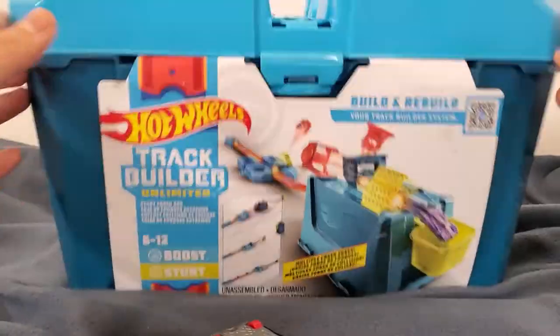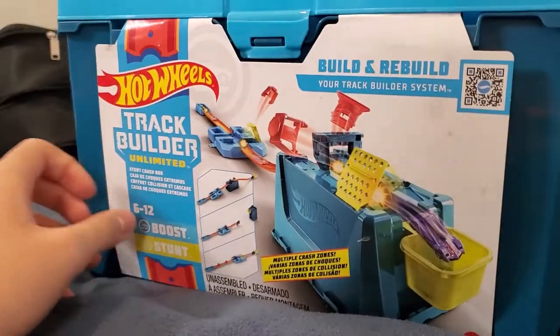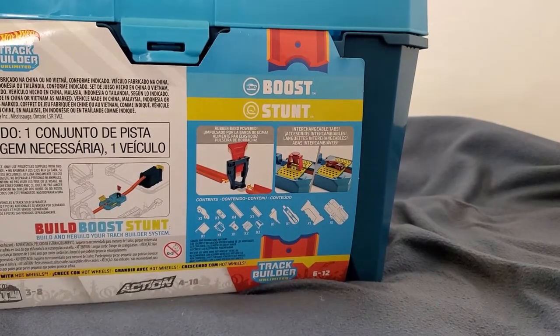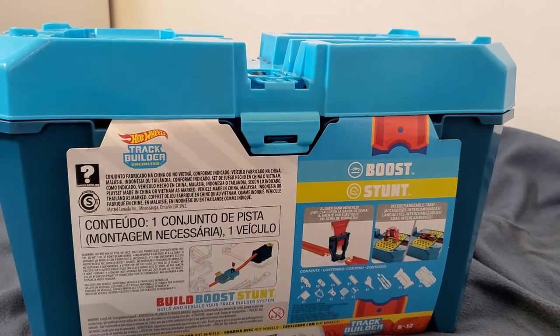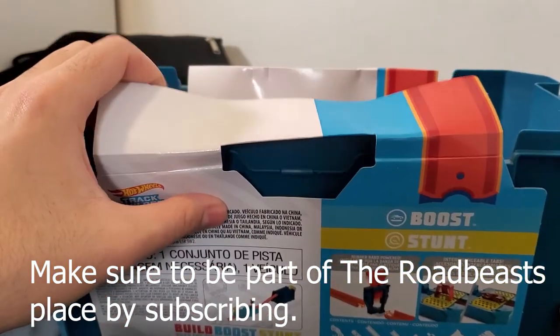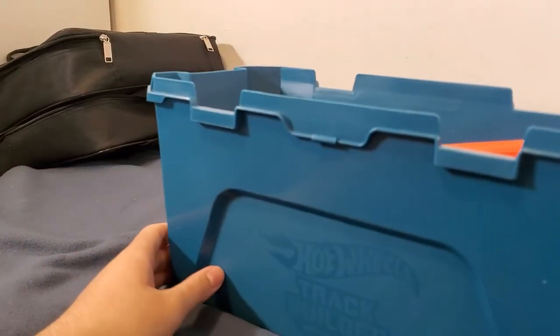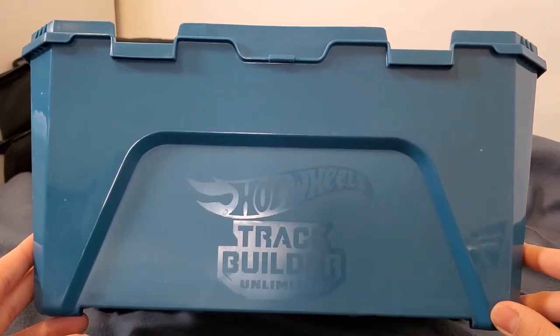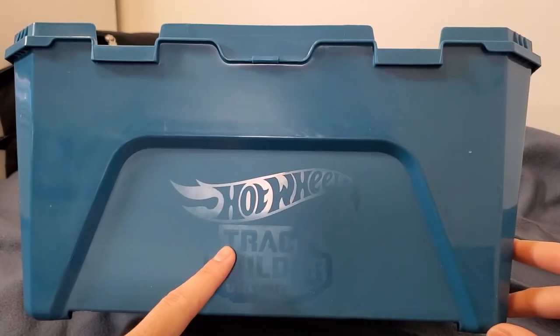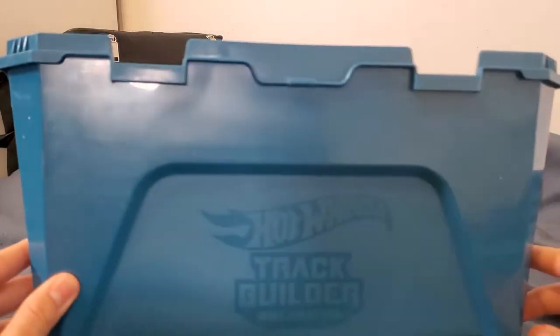Let's jump into it. All you need to do is open this side and then go to the other side and do the same. Let me get a better camera position. The box opens up and 'Track Builder Unlimited' is their new mantra — I think they were previously on 'Challenge Accepted' but you know what I mean.